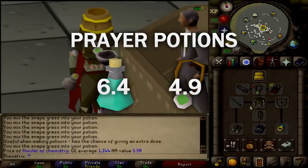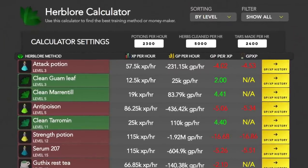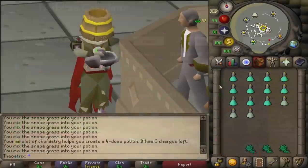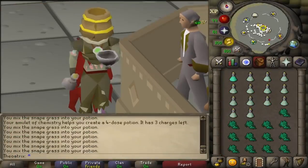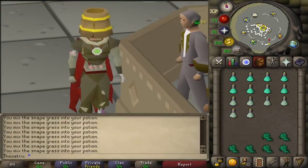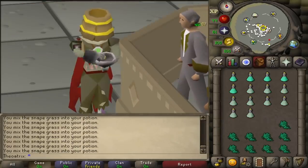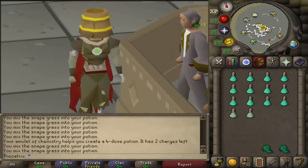On the calculator I created, you can view the GP per XP with or without the amulet of chemistry. Overall, the amulet only helps on more expensive potions — more specifically ones that are over 1.1k each in 4-dose form. Using it with potions of low value will just make you lose money overall.